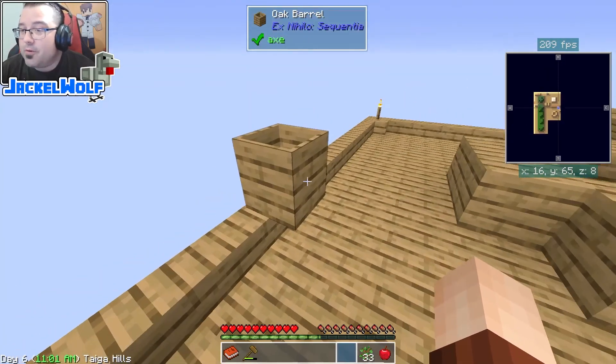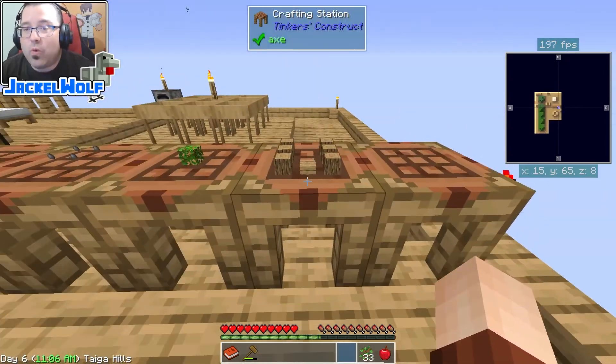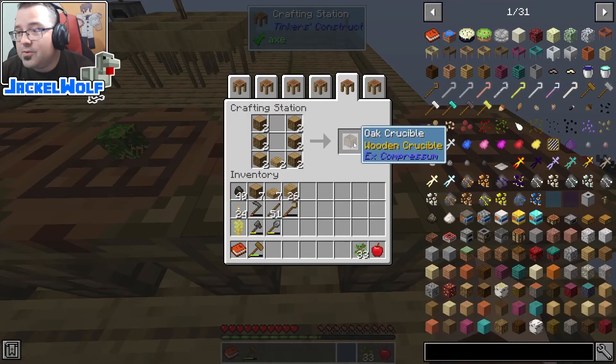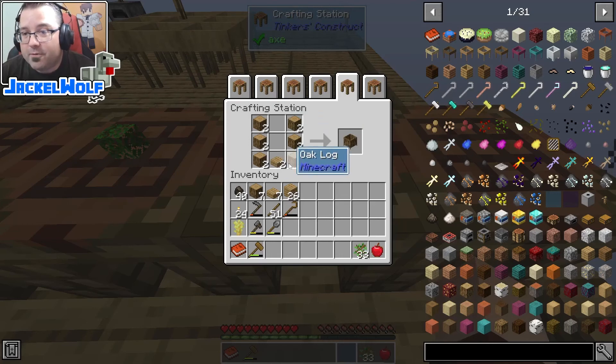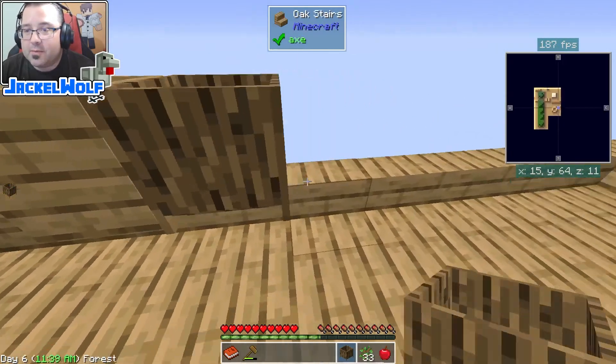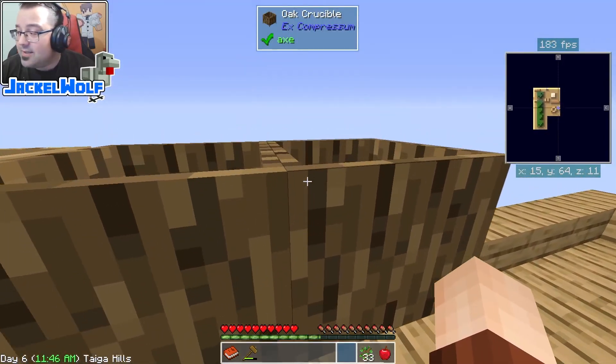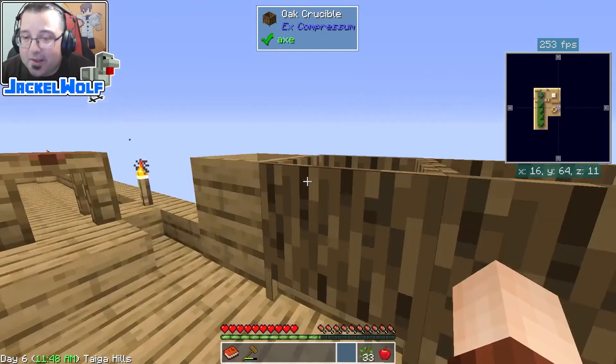Don't panic if you're in a biome with no rain — there is a way to manually make water, and that is by using a crucible. I've got a recipe here for two of them because we're going to need at least two sources of water. To make a wooden crucible it is six logs and a half slab. I'm going to take both of these and place them in our world. These could also collect rainwater, but what we want is to manually create water.